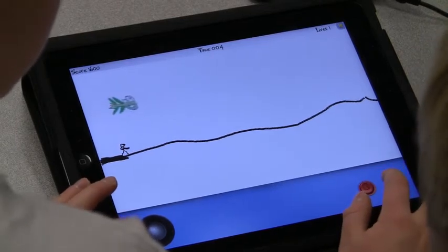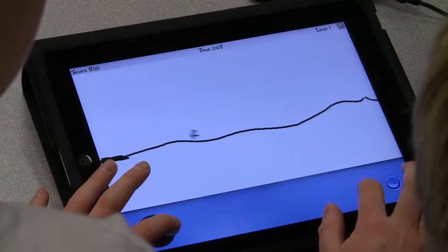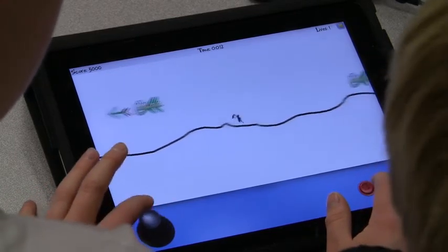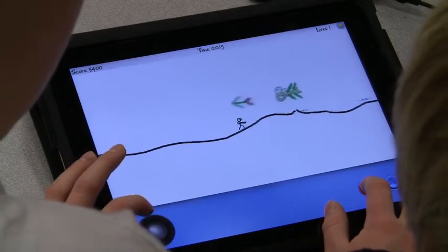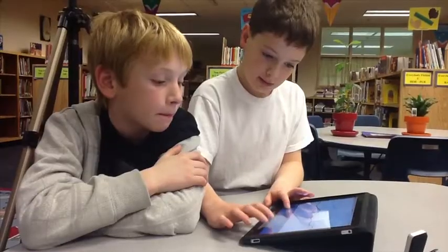Basically I'm shooting right now by pressing the B button. The A button is to jump, this joystick right here is to move around, and if you move up and down it doesn't really do anything.